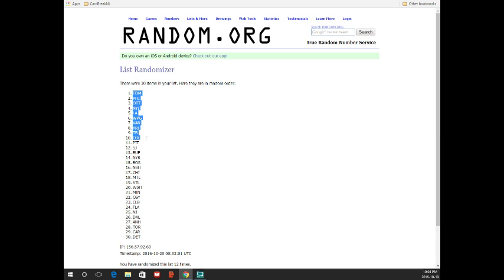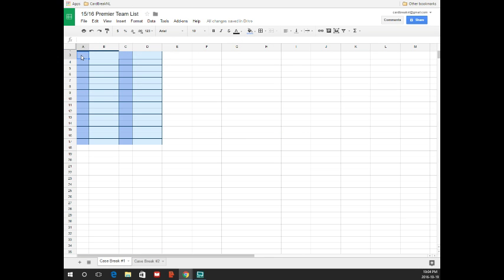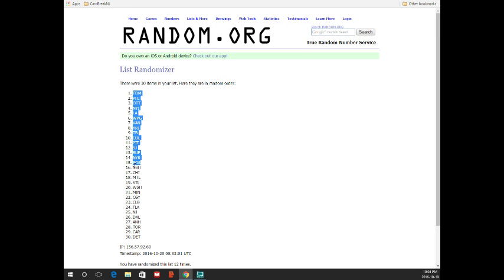We got Edmonton right at number one, so we're going to know who has Edmonton right away. And Nashville to Detroit. So number one and number 30, everybody's going to be looking for those.